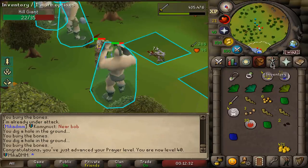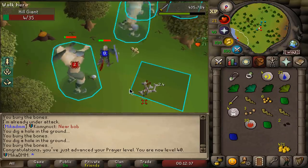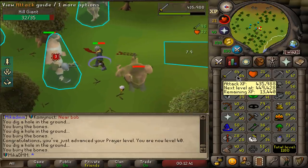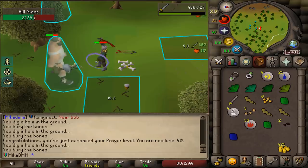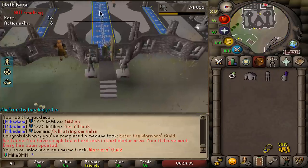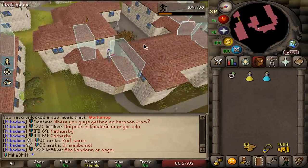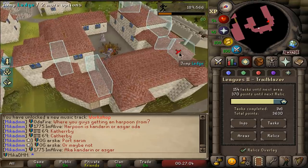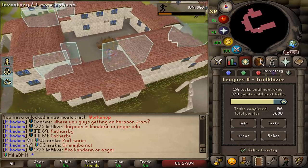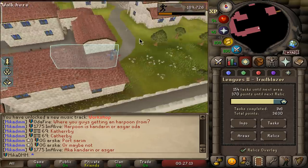The prayer level is now 40, meaning that we can use protect from range. I think on Obor that would be maybe better, judging by the fact that I was absolutely railed earlier. 65 attack coming right up in a couple of seconds. There it is — 65 attack. This should be a 50 point task. Wonderful. I'm looking for some easy ways of getting points right now because we are so close to another relic. Just completing one Falador lap is 50 points, and if I do 20 laps, that is an extra 50 points because I did 30 laps in Draynor.